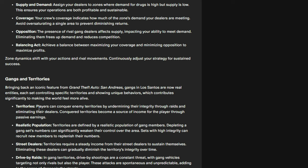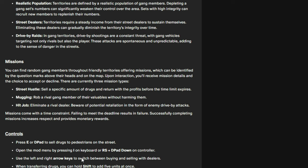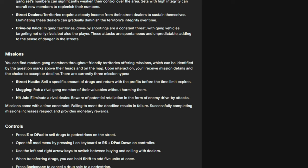Inside the territories you have realistic population, street dealers, drive-by raids, and missions. Missions will be marked with a white question mark across the territories, and you'll start to see those once you gain more respect. Controls include pressing E on the keyboard or right on the D-pad when selling drugs to pedestrians, and pressing I on the keyboard or holding the right joystick to open the menu.